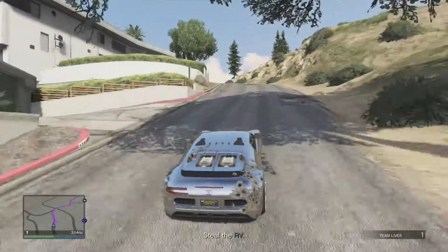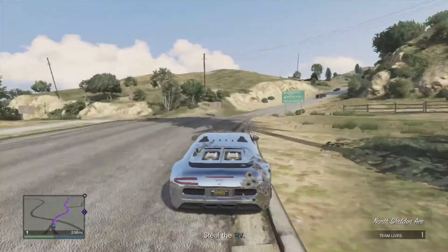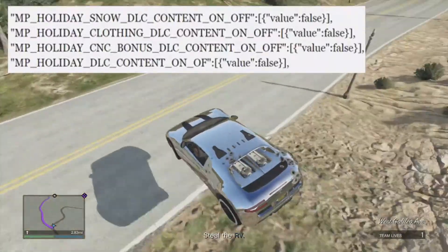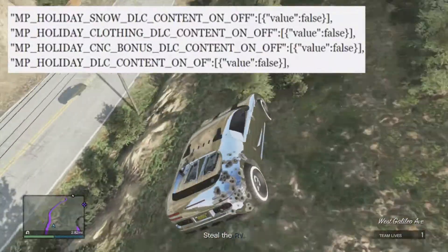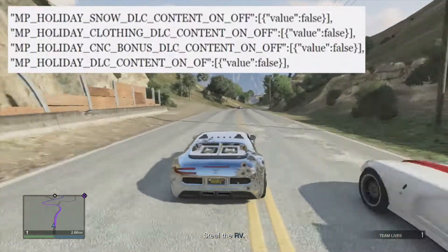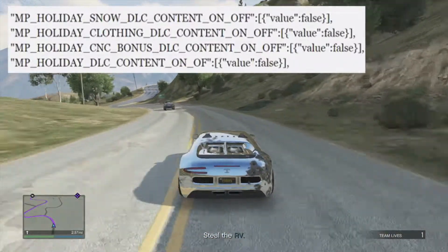We have the Christmas DLC update leaked, so let's get into talking about the first stuff. The image on screen right now says 'mp_holiday_snow DLC content on_off' and the value is false, because these things are not turned on in the game yet — so their value is false.